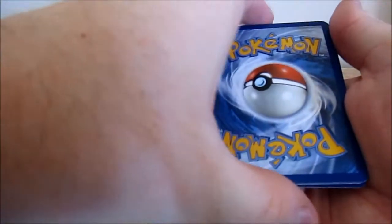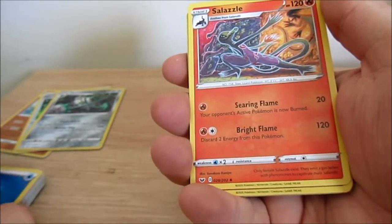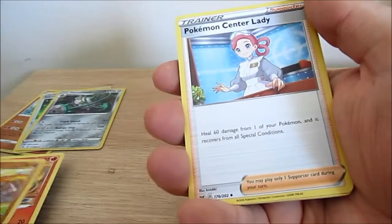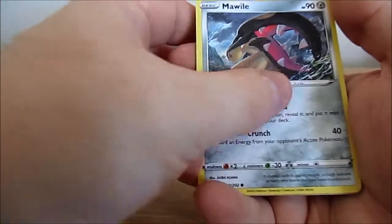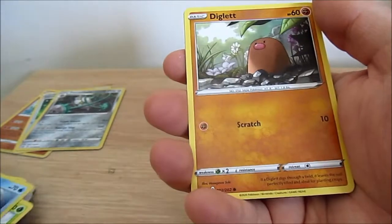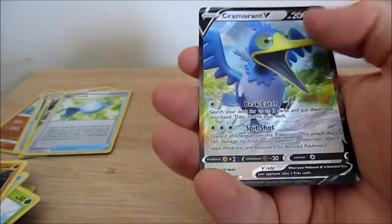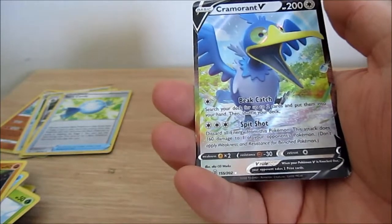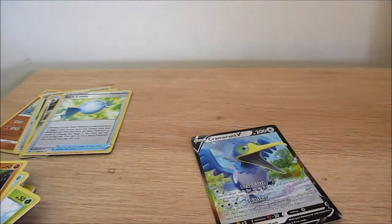Water — yes, we got a water energy. Can it give us something good? We've got Dugtrio again, Pokemon Center Lady, Moyle, Goldeen, Diglett, and the rare is a Cramorant V — that's not too bad. I had a feeling I was going to get that.